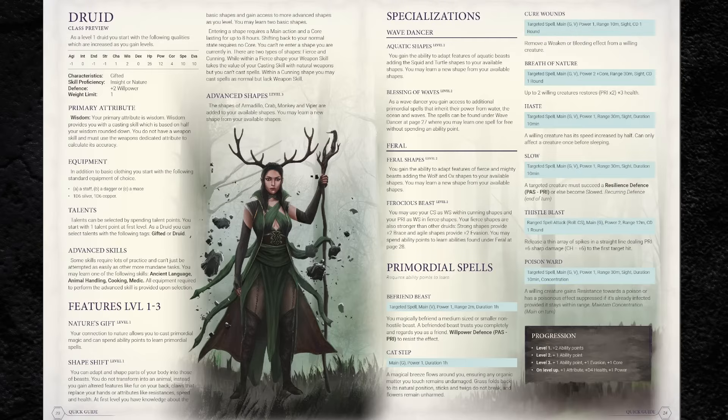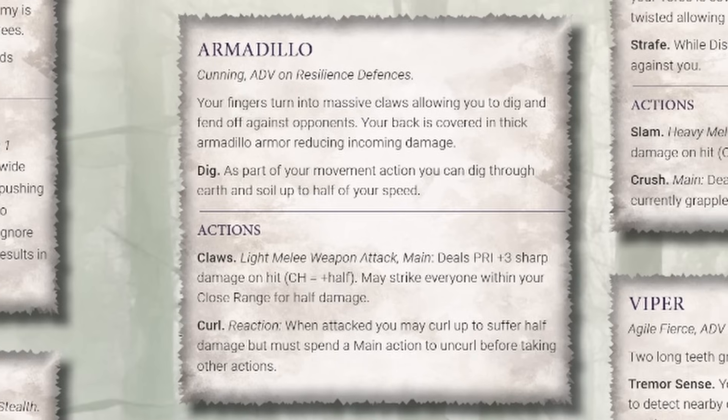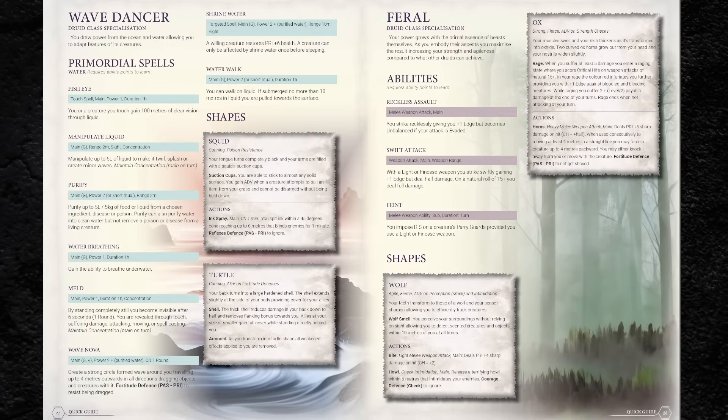The final class in the quick start is the druid, and this one is a doozy. Instead of two pages detailing their abilities, it's six — largely due to the huge number of shape-shifting options you can choose from. A druid character doesn't turn entirely into any given creature, but rather parts of their body morph into exaggerated forms borrowed from the physiology of those creatures. For example, if you choose armadillo in combat, you get huge claws that resemble an armadillo's and armored skin. There are also a couple of class specializations: the wave dancer, which emphasizes aquatic-themed abilities, and feral, which is reminiscent of the berserker's melee combat buffs.